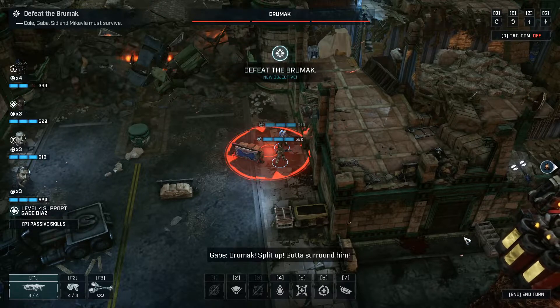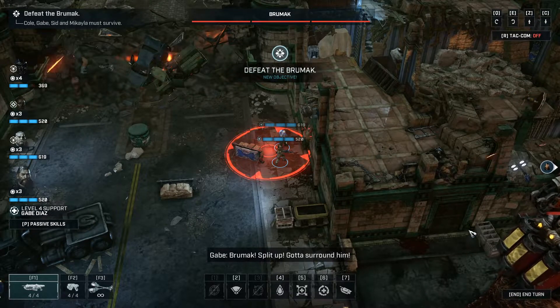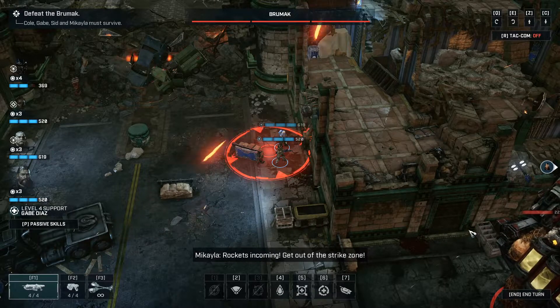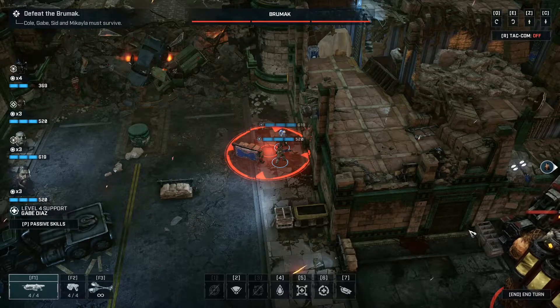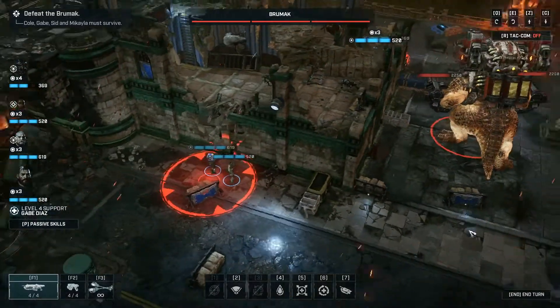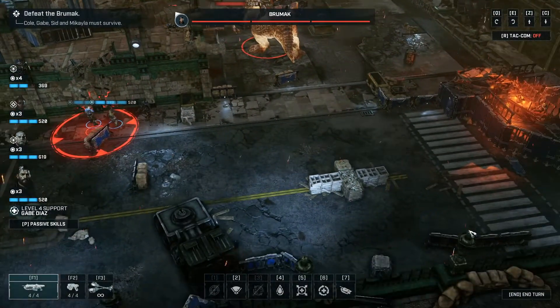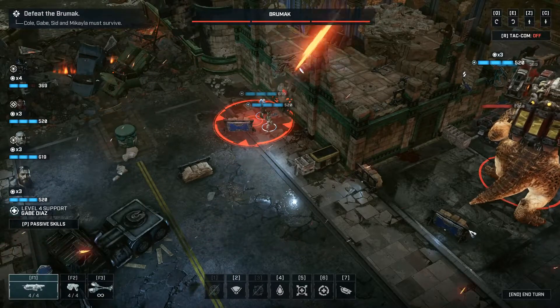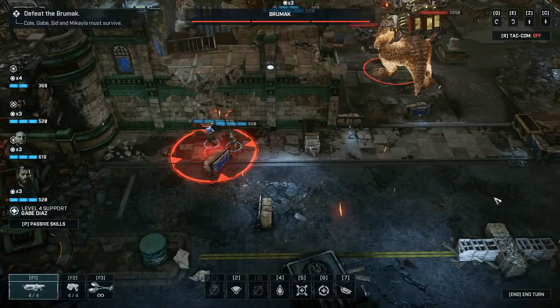In this episode, I am going to outline, in my opinion, the most effective way to defeat this boss, because he is extremely difficult. We're at the end of Chapter 6. I died a couple times, so I'm loading right into it. And I'm going to outline the key strategy.